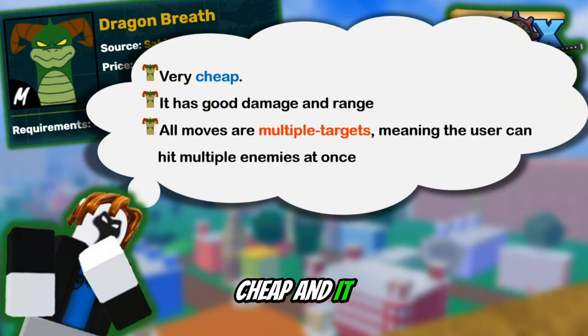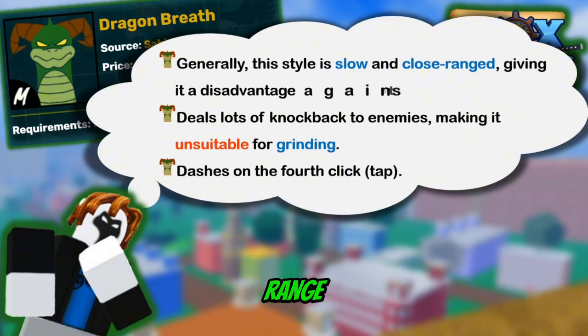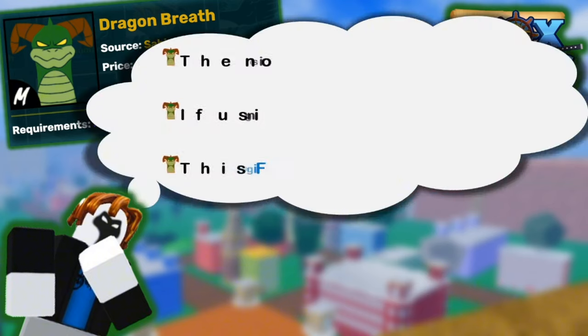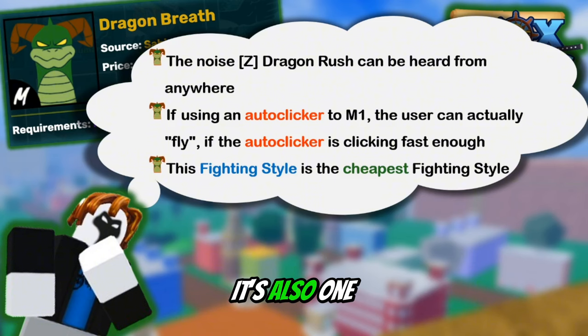For the fun facts: this fighting style is very cheap, does good damage, has pretty good range, and is a multi-hitter so it can hit multiple enemies. However, it is very close range and deals too much knockback for enemies, so it's not ideal for grinding. It dashes on the fourth M1. The Dragon Z move is really loud and anyone can hear it. When using an auto clicker, you can try to fly. It's also one of the cheapest fighting styles in the second sea.